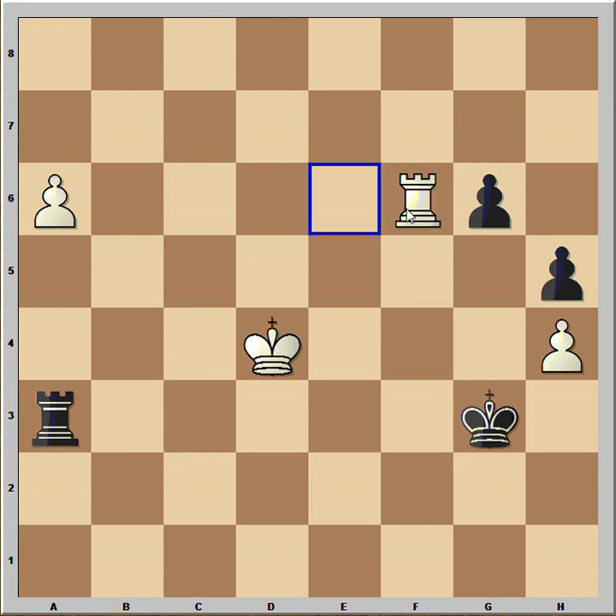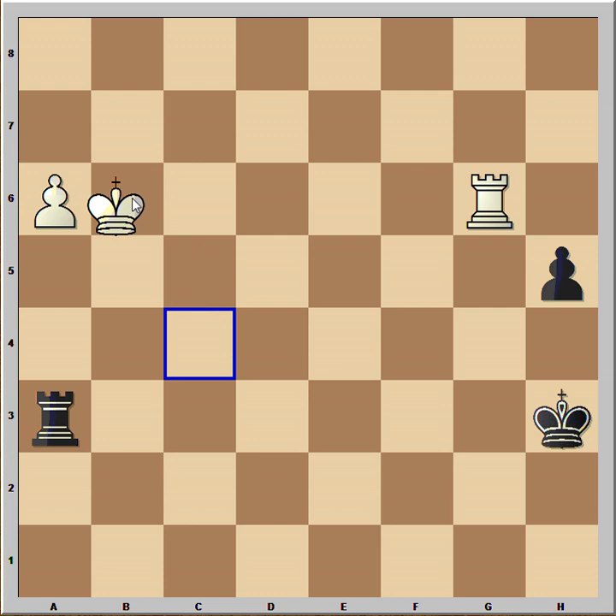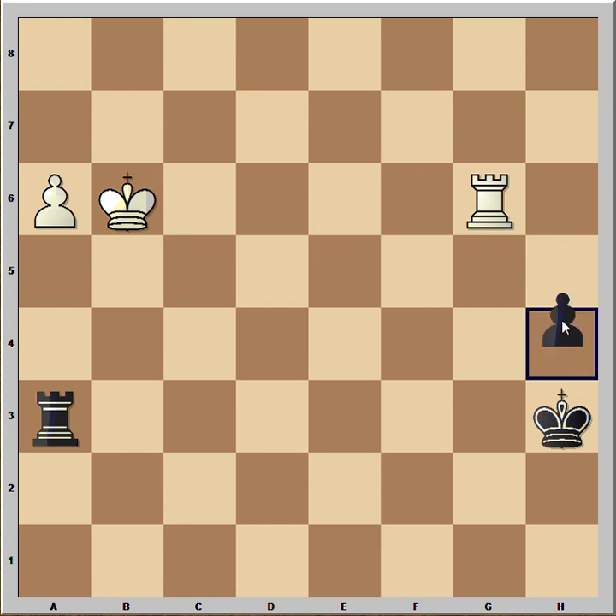King takes pawn, rook takes on g6 check, and king takes on h4. Both players have passed pawns, but it appears that the a-pawn is much faster. King to c5, king to h3, king to b6, h4, and white played rook to g5.